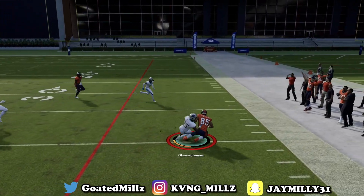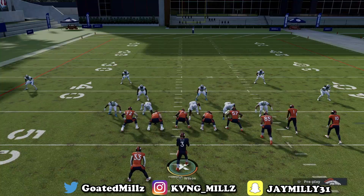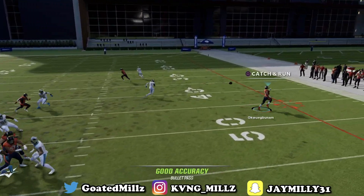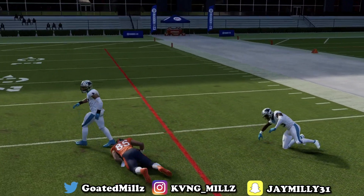If they're running a man blitz, the guy manned up on the tight end usually isn't going to be on the tight end inside because they're trying to disguise it. X is one of my favorite reads from double post — hit him for the easy yards.